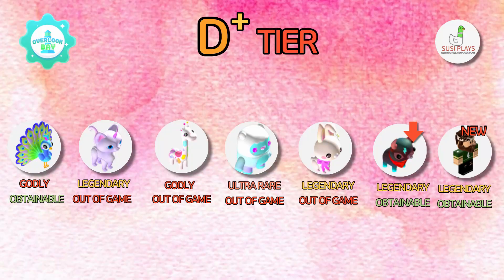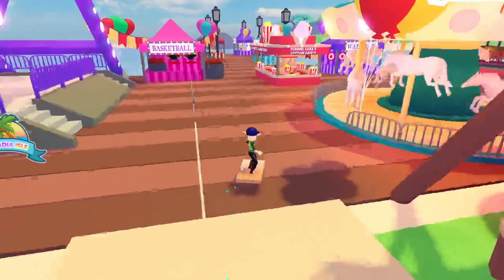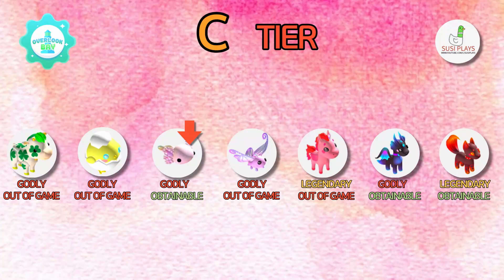Next let's go into the D plus tier. The thunderbolt is slightly going down because a lot more people are obtaining it. We also have the new legendary obtainable Zack pet, and it is actually part of the new pet pod that is available inside of the store.